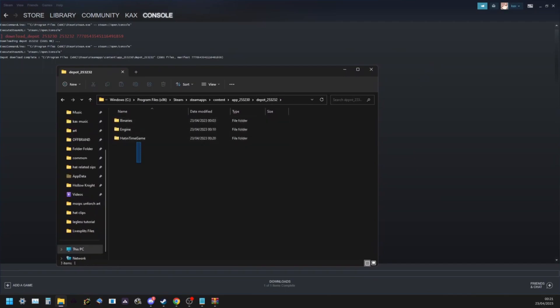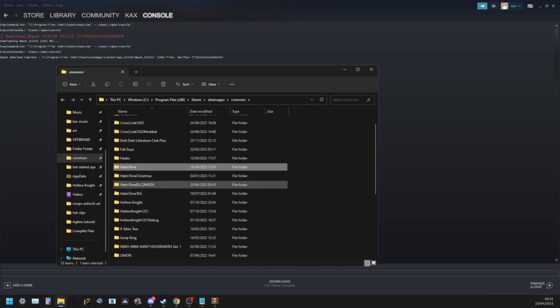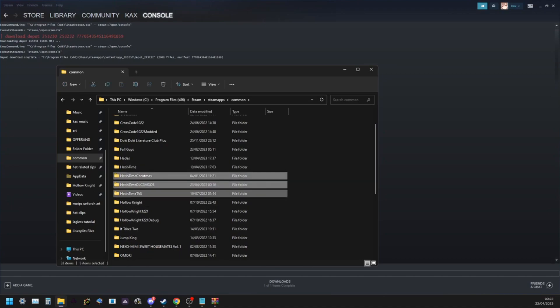Once you see the folders Hat in Time Game, Managers, Binaries, that means the folder outside of it is the game folder. You should rename this to something descriptive, such as 'A Hat in Time'. I personally like to manage my installations by having them all in the same Steam Apps common folder. You do have to keep at least one current patch — you do not want to get rid of that.